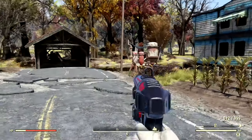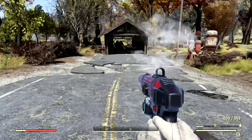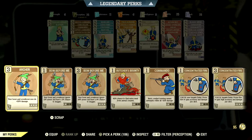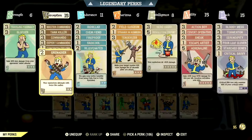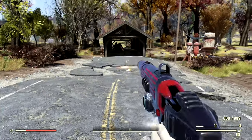The first weapon we're going to be testing this Perk card out with is my Explosive Crusader Pistol. Let me just shoot it a couple times — look how tiny that explosion is, that is so disappointing. Now if I go over to my Perk cards and attach that Grenadier Perk card — it's now equipped. We could totally see the difference. That is absolutely insane.